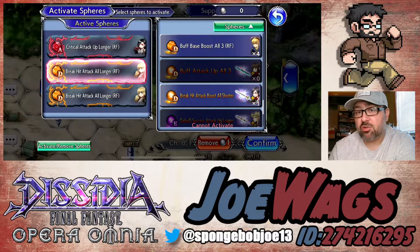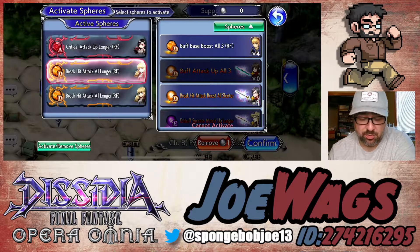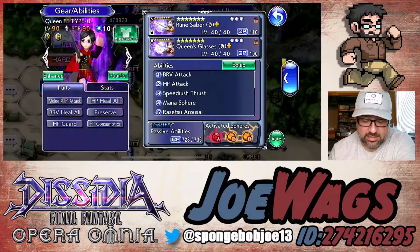Otherwise, just go ahead and use D spheres that are attack buffing spheres. Lise, Ash, and Hope are pretty good standard ones. I actually have a lot of extra Lise spheres so I just put two Lise spheres — Lise is stackable. So I'm just getting party attack every time she breaks or attacks a broken target.